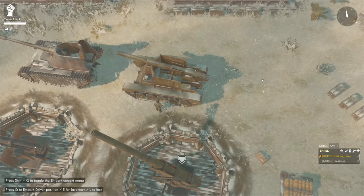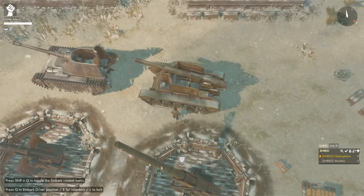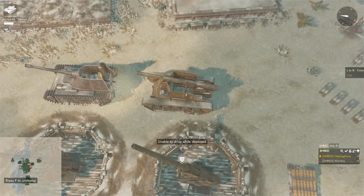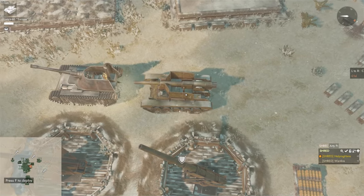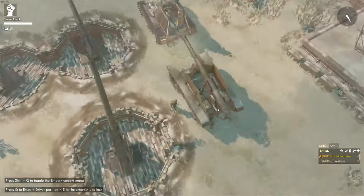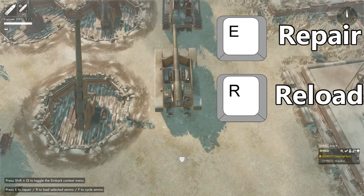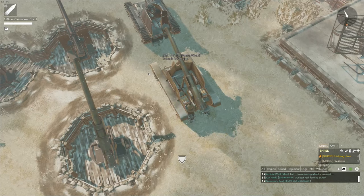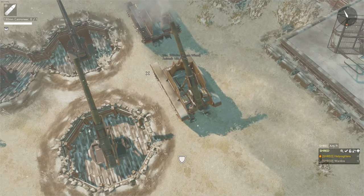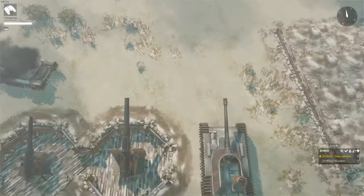Next up for the Colonials is the Sarissa variant of the Lance 46 battle tank. This is a self-propelled gun which has an inventory of three shells and one in the chamber. There are three main seats: the driver, the cannoneer, the engineer, and four passenger seats. The driver must press F to deploy the gun; once deployed the vehicle is immobile. The engineer loads the cannon and presses E to repair the vehicle with BMATs — you cannot reload and repair at the same time. The cannoneer fires the gun and changes the distance in increments of 3.5 meters. The passengers can use their binoculars from their seat as well as secondary weapons. Compared to the 150 Thunderbolt, the Sarissa fires almost twice as fast.